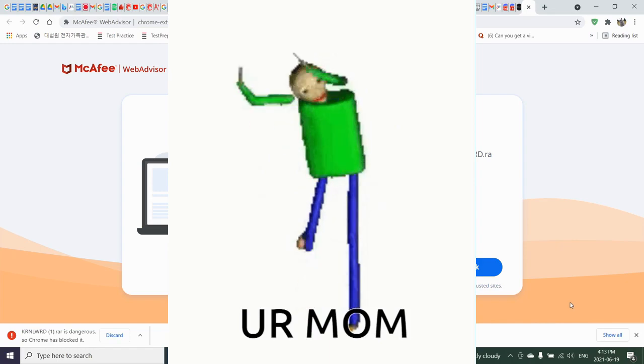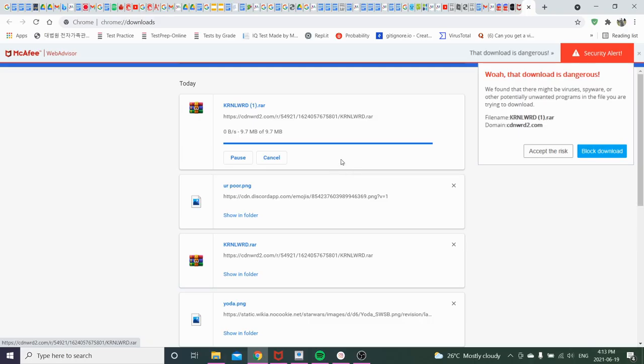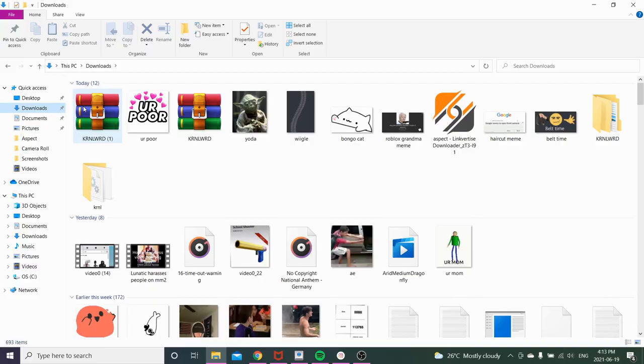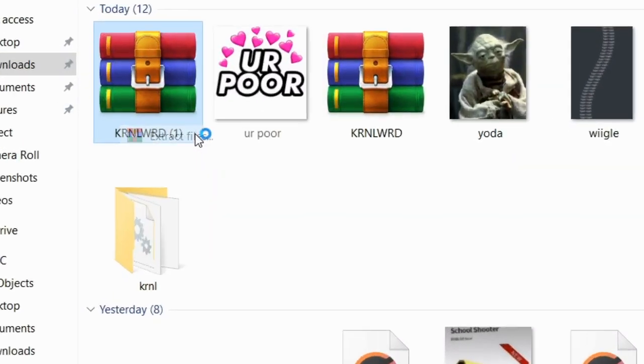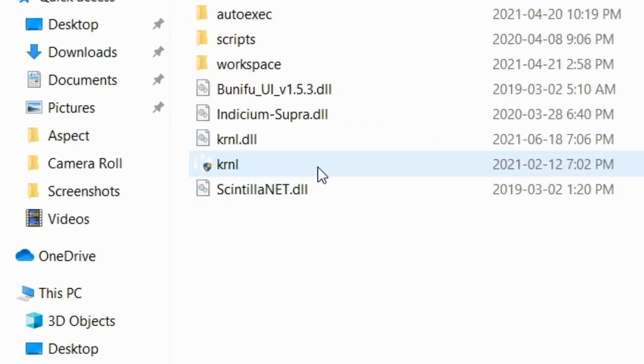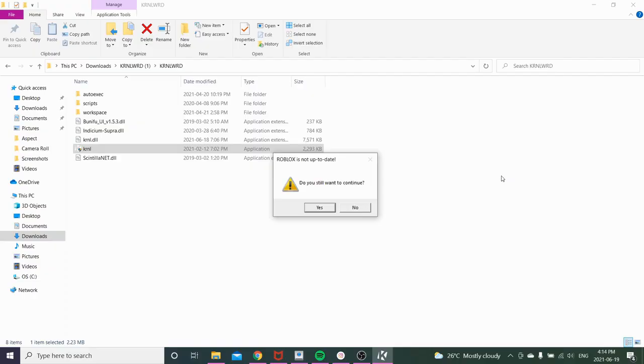Chrome is obviously going to block it, so go to 'Show all' and keep the dangerous file. Once it's done downloading, go to your downloads folder and extract the file. You'll see it there — double click that, double click that, and double click that.